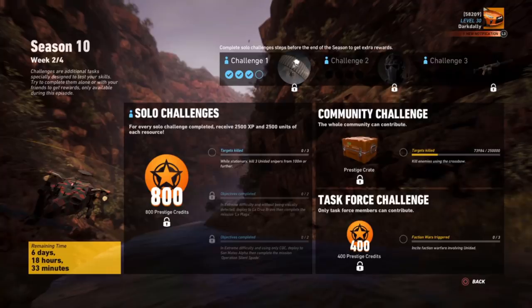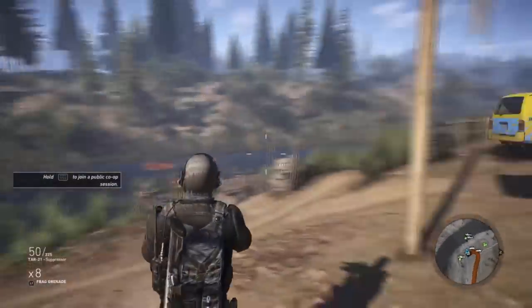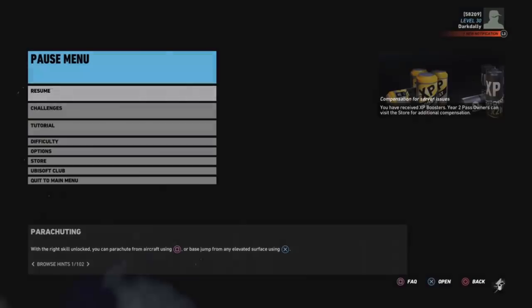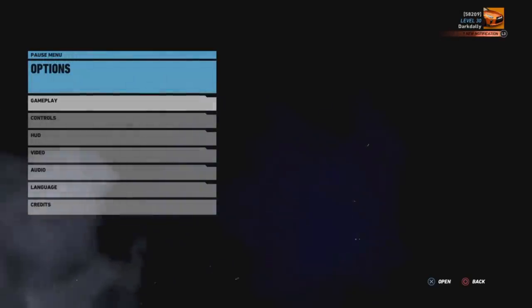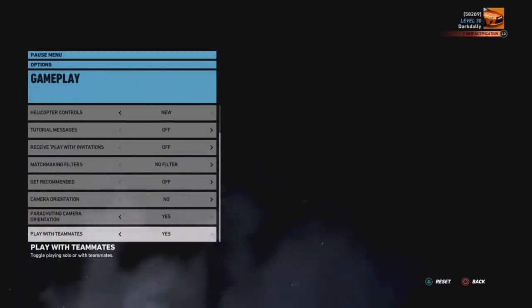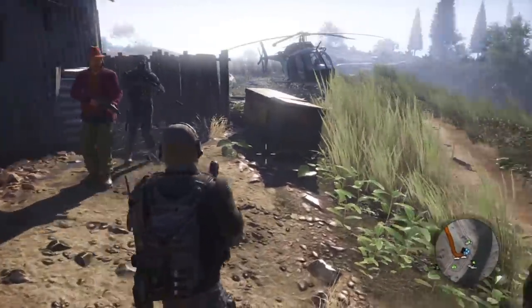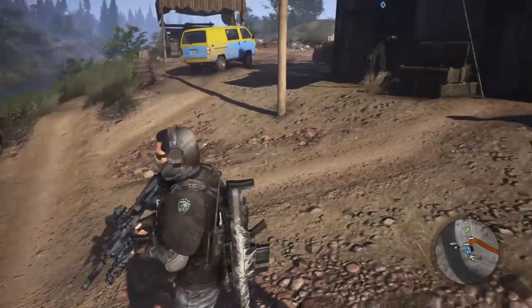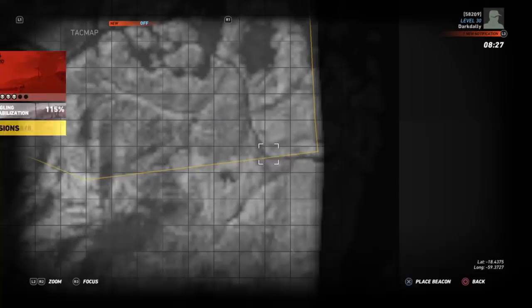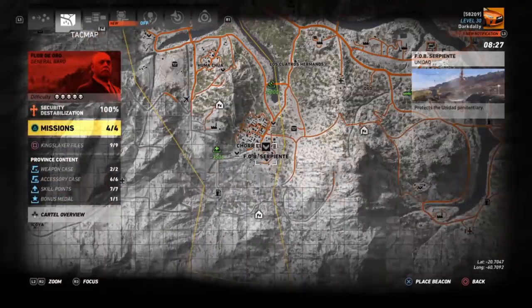Let's start the first challenge. While stationary, kill three Unidad snipers - I know exactly where to do that, just like the Santa Blanca snipers. First, let me get my squad. I don't know why I don't have them - I think it's under gameplay. There we go, squad has arrived.